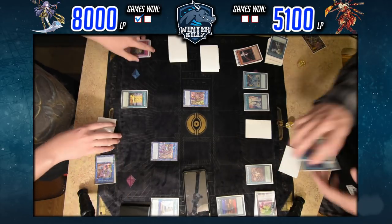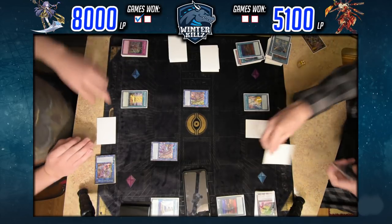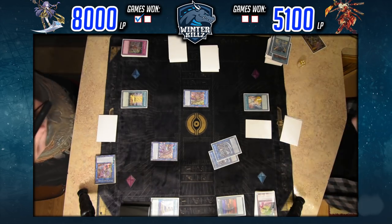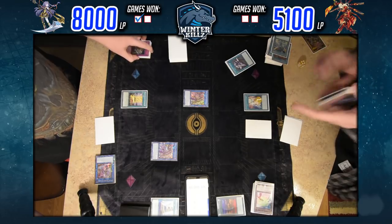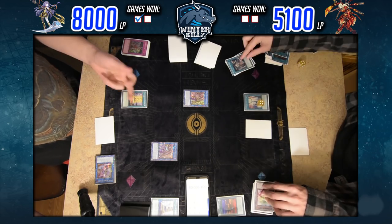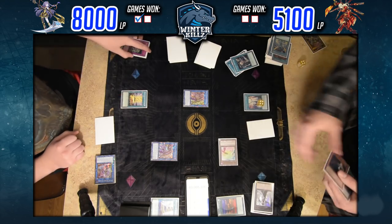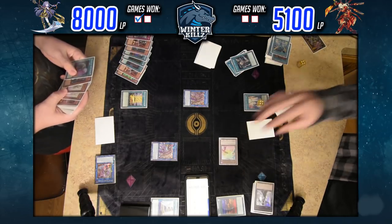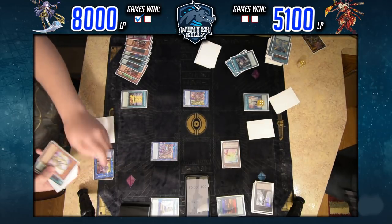I wanted to banish Galatea off Longirsu so I could recycle it later — recycling your extra deck monsters is pretty important. The fact that he Twin Twisted the Core doesn't matter, because that targeting protection effect applies even if the card leaves the field. My Longirsu in the extra monster zone cannot be targeted by card effects for the rest of the turn. On that summon of the token, I activate Iron Stats to get some stuff in the graveyard and Foolish Harp Horror.